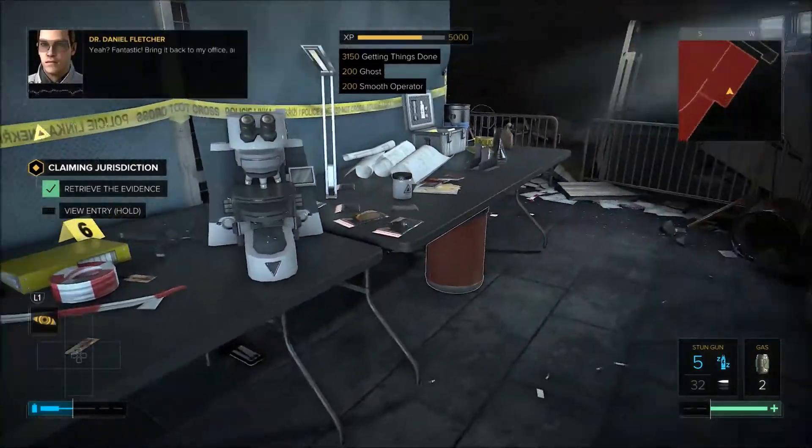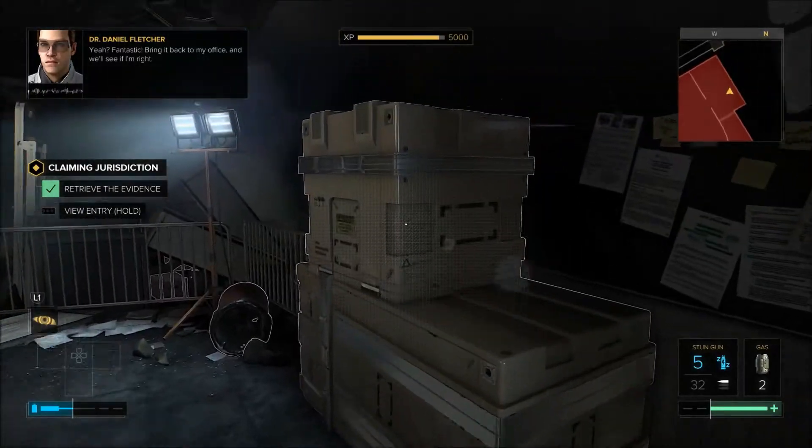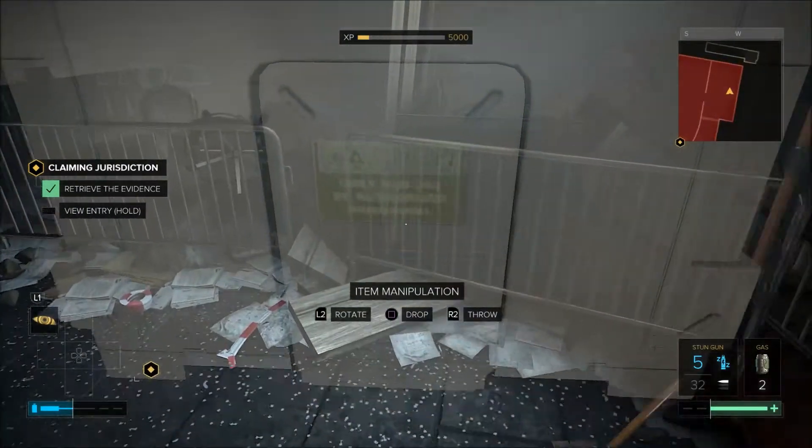Once you've grabbed it, you can turn around and reveal another vent behind these boxes, and take this route all the way back to the metro station where you started.